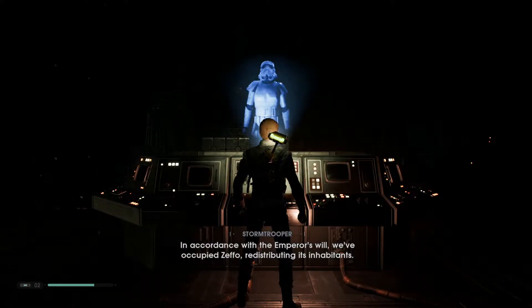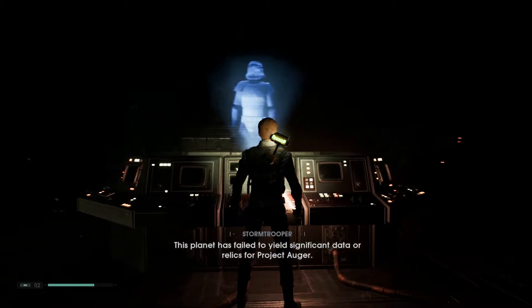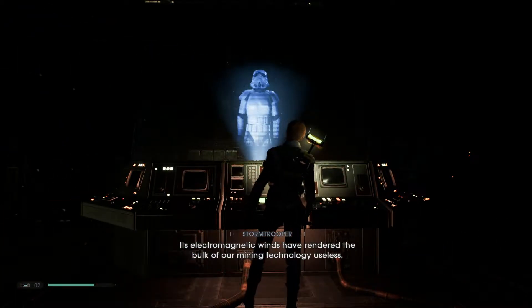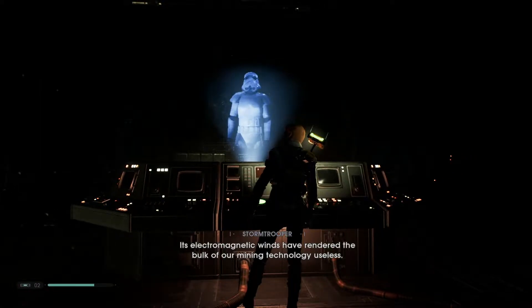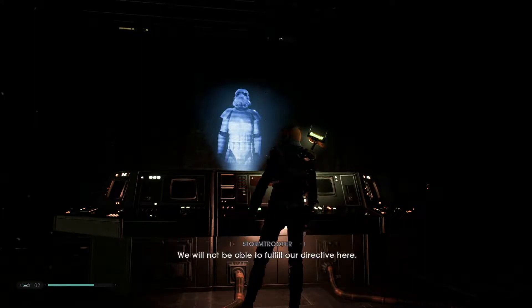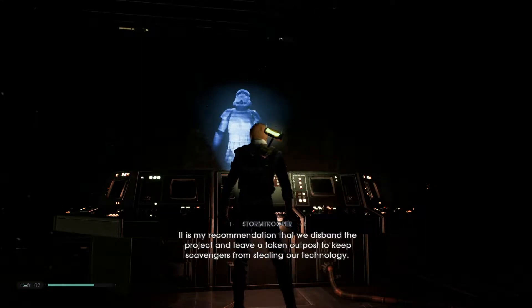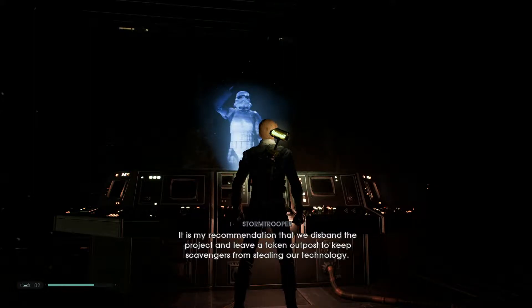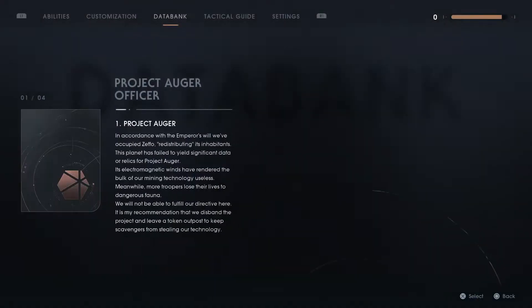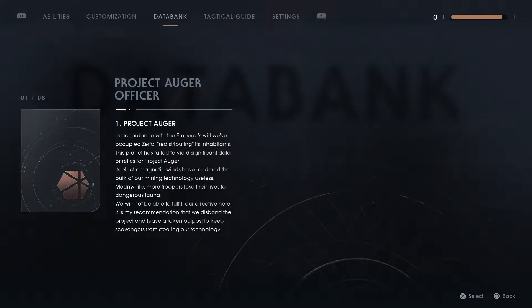In accordance with the Emperor's will, we've occupied Zepho, redistributing its inhabitants. This planet has failed to yield significant data or relics for Project Augur. Its electromagnetic winds have rendered the bulk of our mining technology useless. Meanwhile, more stormtroopers lose their lives to dangerous fauna. We will not be able to fulfill our directive here. It is my recommendation that we disband the project and leave a token outpost to keep scavengers from stealing our technology. Project Augur. Redistributing its inhabitants. Huh. Okay.